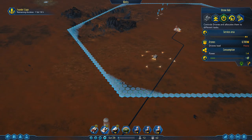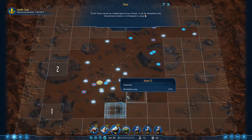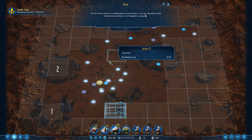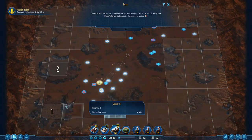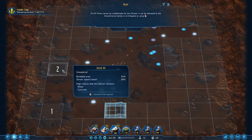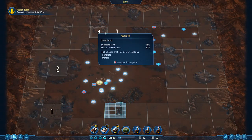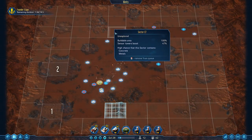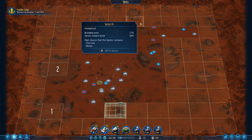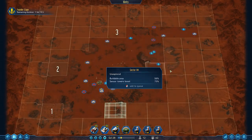We can always turn it off if we really want to. Maybe we'll find more resources in this direction - that's definitely a possibility. In fact, let's maybe prioritize scanning up here. Yeah, we can scan these two sectors - well, this one at least. That's 47% tower boost, 62%, 75%. Okay, this will do. Carry on then.